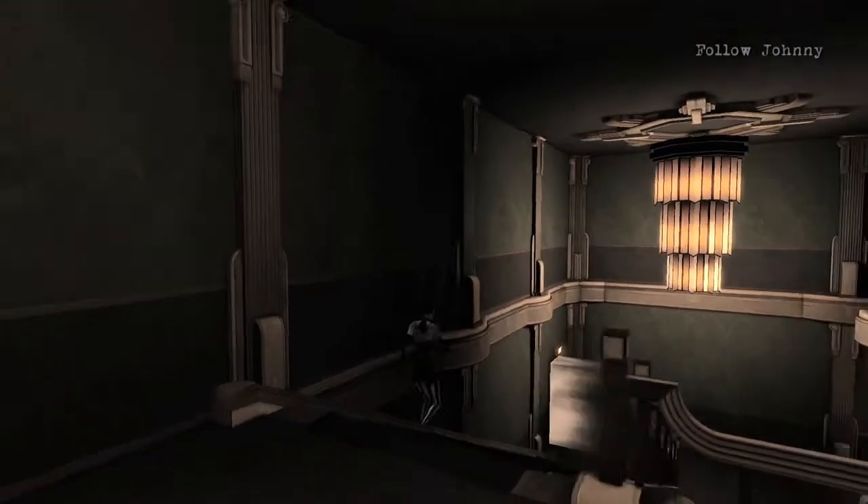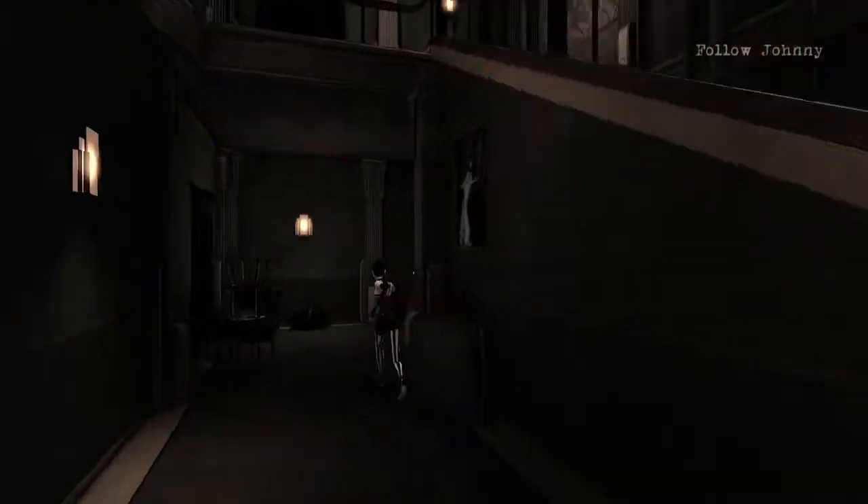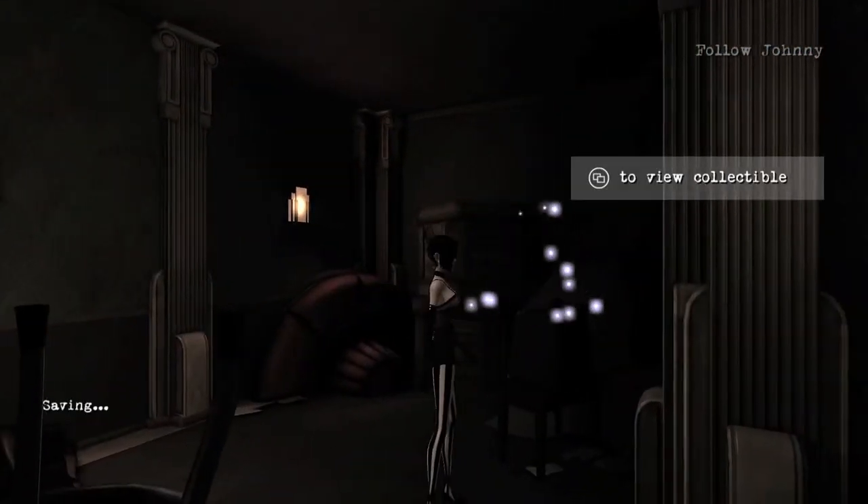The next one is when you get to this place with the chandelier. You want to make your way down, and behind the stairwell will be the next collectible.